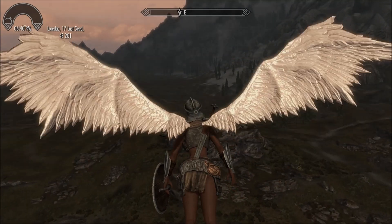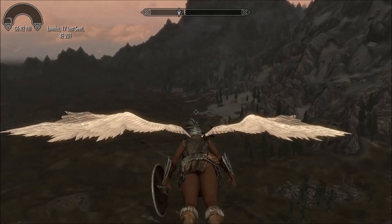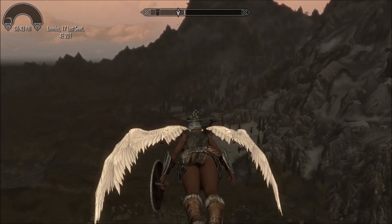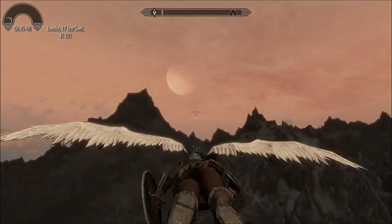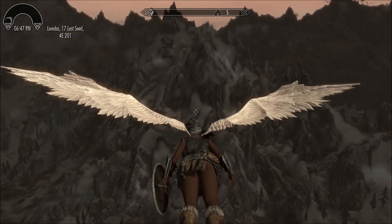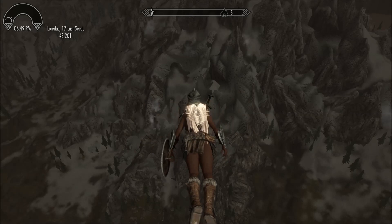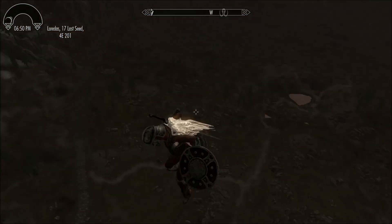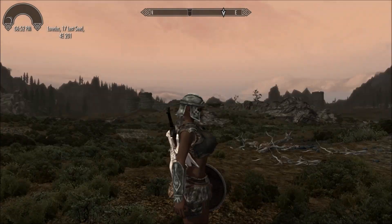To actually fly, you actually have to run and do a jump. Once you get to the glide, then you start using the Sprint button to start ascending. The problem with this is you actually have to continue holding forward, because if you don't — I just let go of everything and now my character is starting to fall like a rock. So you do need to continuously hold forward. But the good news is you don't take fall damage.